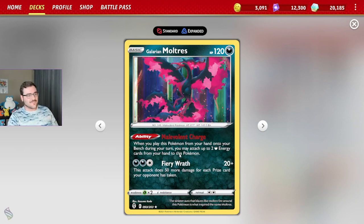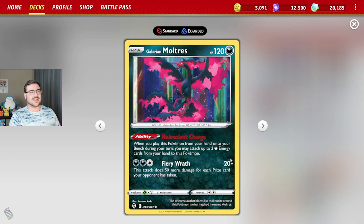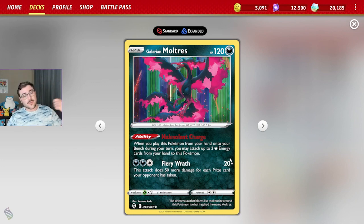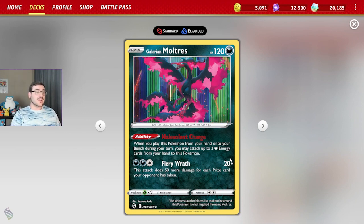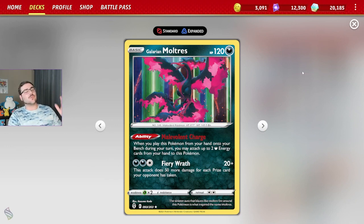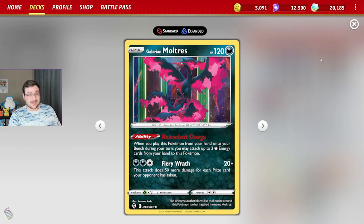Another great way to get dark energy into play is the baby Galarian Moltres — yes, we play dual Moltres in this deck. It has the Malevolent Charge ability, which lets you accelerate up to two dark energy from your hand onto this Moltres when you put it from your hand to your bench. That's effectively plus 60 damage for a Dark Pulse, which is really solid. It's also another amazing backup attacker with Fiery Wrath — 20 base plus 50 more for each prize card your opponent has taken. So if they knock out two DarkCrai V-Stars, you can promote this Moltres and swing for 220 damage.